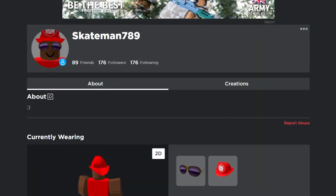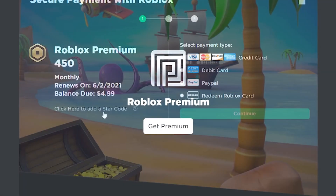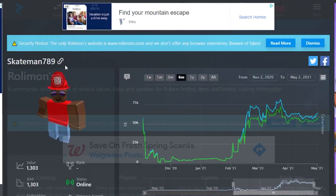The first thing I need to do right now is get premium, so I'm going to get that and then we're going to start trading right away. With premium I actually get a little bit more Robux so I can use that towards the series as well. We'll have about 900 Robux and a value of 1,303 Robux, so I'm going to go into trade hangout and start making some trades.